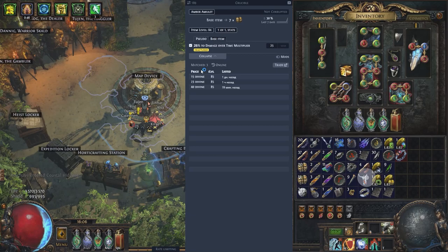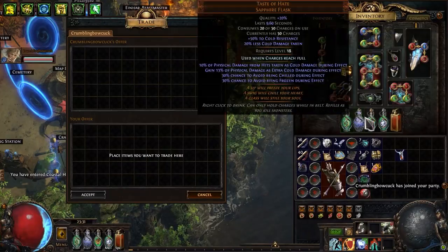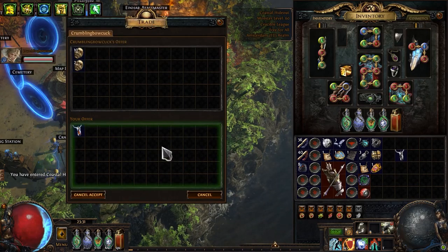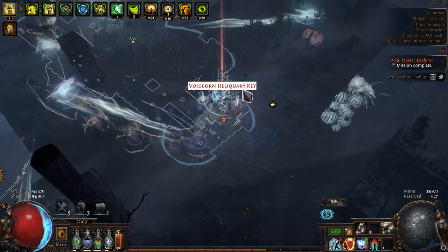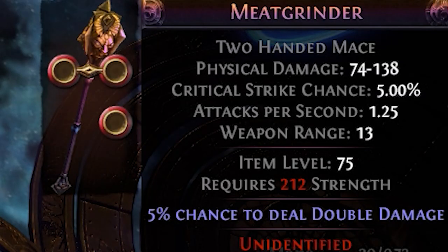I strongly recommend you don't skip the fractured items. It seems like a waste of time, but in fact you'll find a lot of interesting things — it's a pretty good way to get a few extra divine orbs. Mageblood for sure! Thanks Chris, that's exactly what I wanted.